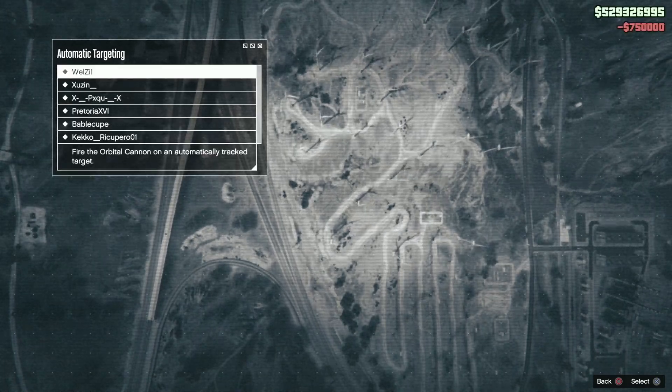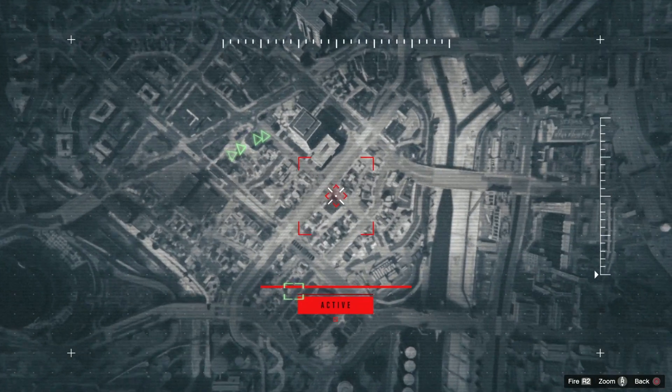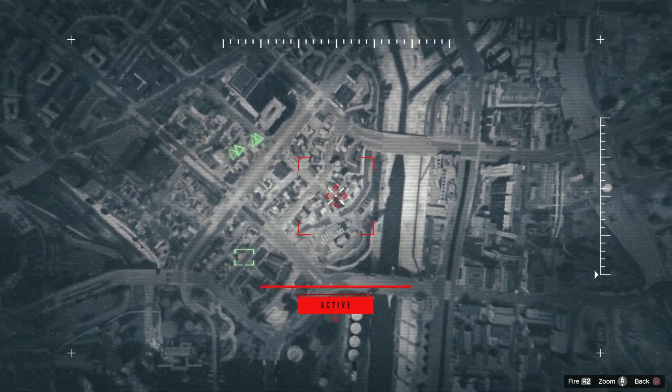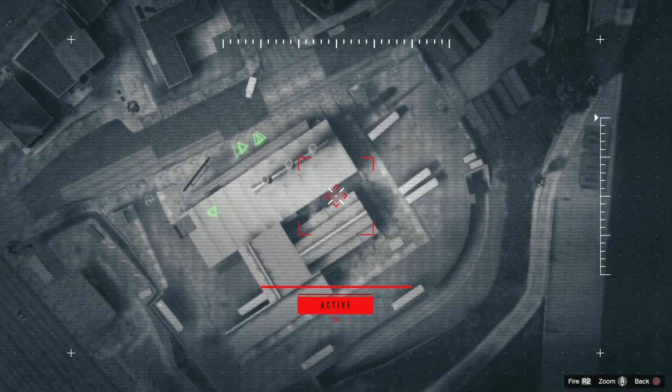The automatic option is $250,000 more than manual, but it's guaranteed — you pick the target and you're guaranteed to get the hit. At least that's the good thing, but at $750,000 you've got to be a millionaire in this game.